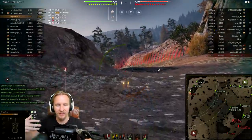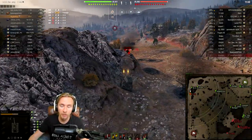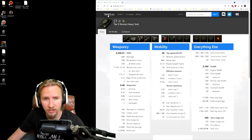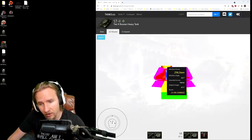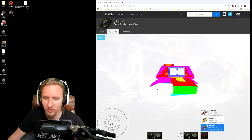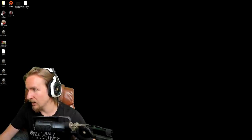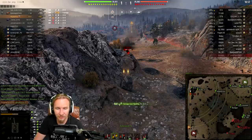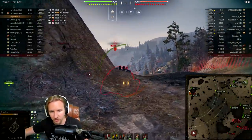By understanding why your shells have ricocheted or bounced, using websites like tanks.gg and the armor model, you can learn a lot. On the ST-2, if I'm questioning why I'm bouncing off the top of the vehicle, I go to tanks.gg, find the vehicle, go to the 3D model. With standard rounds I had only a 50% chance to penetrate if he's not using gun depression, dropping to 24% if he is. With gold it's 40% with gun depression and 76% without — that's the pay-to-win reality of World of Tanks.